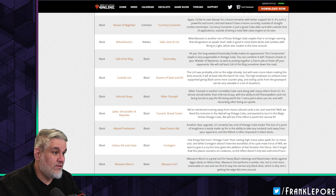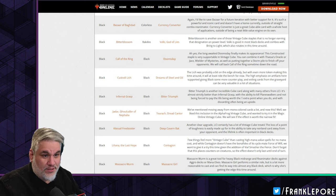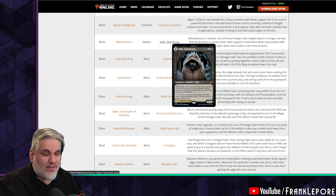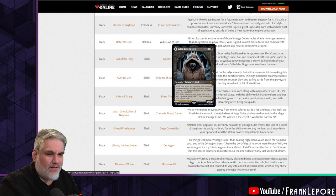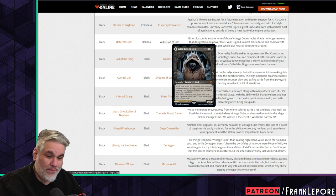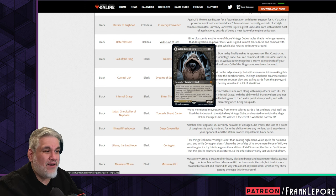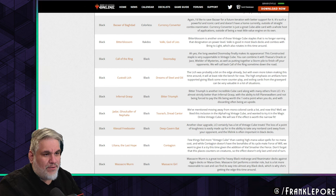This is the list you can find on MTGO.com. Bitterblossom is out and Valki, God of Lies is in. I like Valki being in the cube, but I don't like Bitterblossom not being in. Bitterblossom is really good in a lot of decks — black-white midrange, decks that want creatures for equipment, Skullclamp, Recurring Nightmare. It's one of those Vintage Cube staples that is no longer earning that designation on power level.